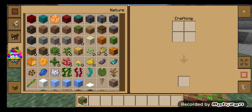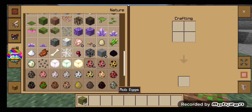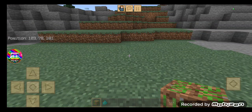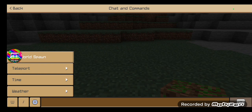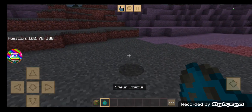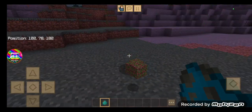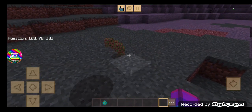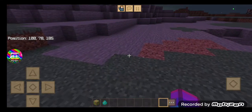I'm going to spawn a zombie and let the zombie hold the forbidden block. I did time set night and we have a zombie, which is invisible for some reason.